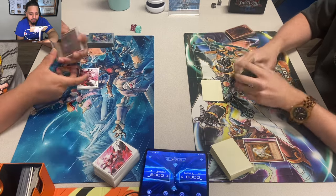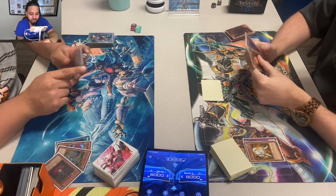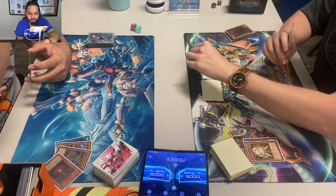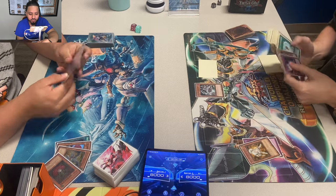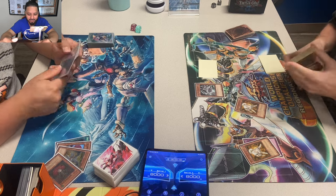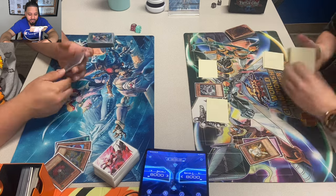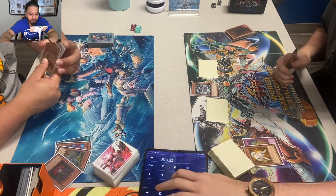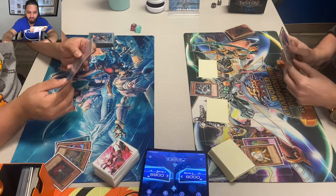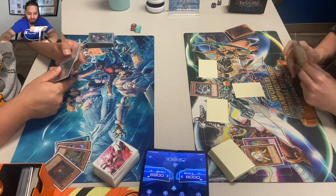Bob passes. That is a nice looking mat — Yusei regional mat from 2011. Jordan sets a monster and flips Hamster. He's going to get Ryko — there's nothing else he can really get. He attacks Bob for 11. Shout out to Jordan for keeping track of life points. It's always better if they do it, because sometimes people don't attack because they're playing around Gorz and stuff.